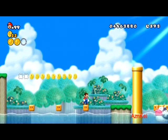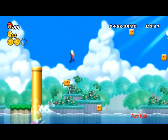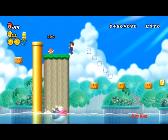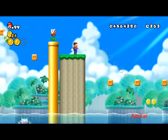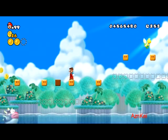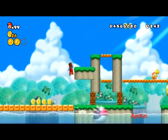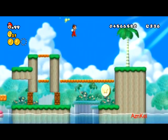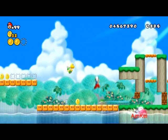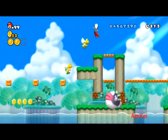Stop screwing around, piranha plants — I want to go through that pipe. I forgot to use a shell to break that brick block. I'm going to throw it right away. I need one more shell to break that block and then I can collect that star coin. I got shrunk in size but it doesn't really matter — it actually makes collecting star coins a little easier when I'm small Mario.